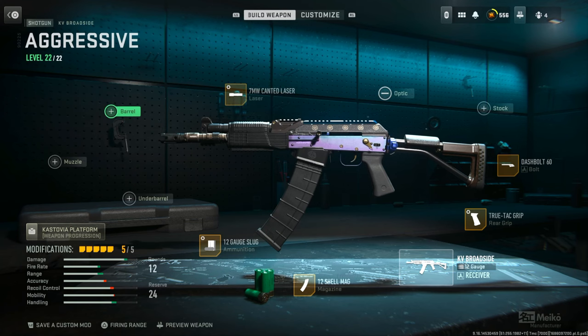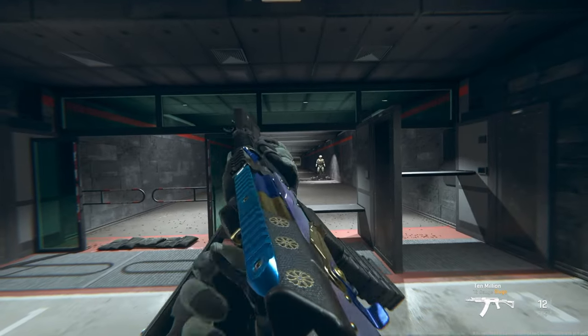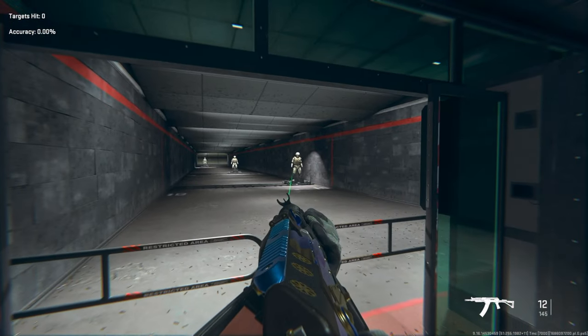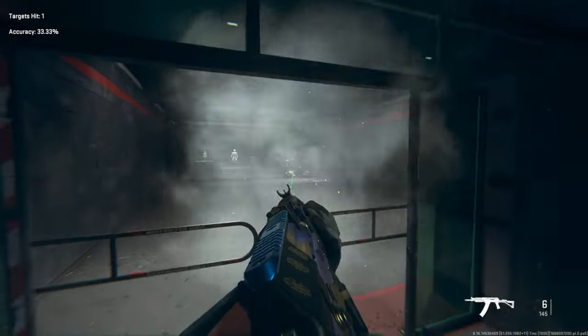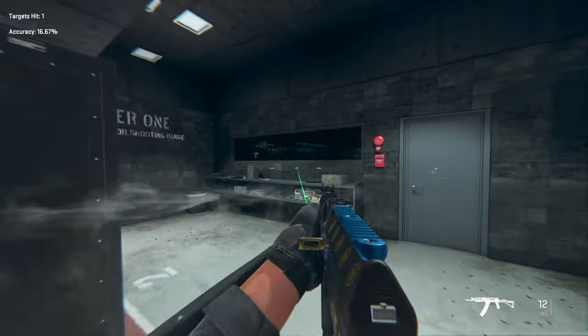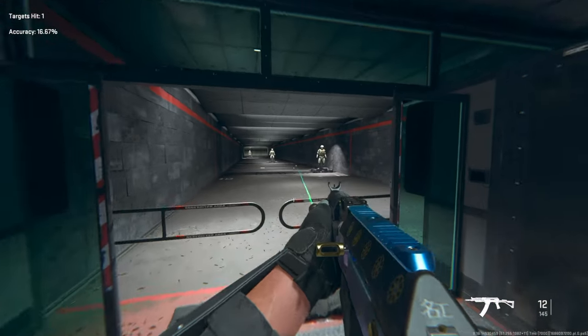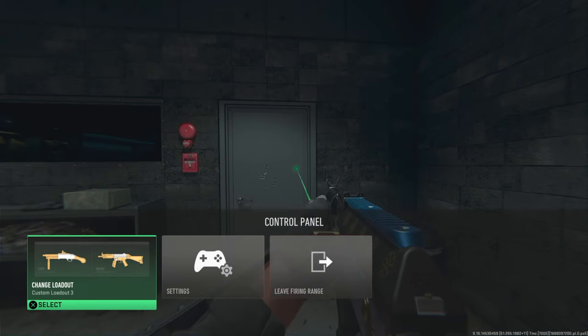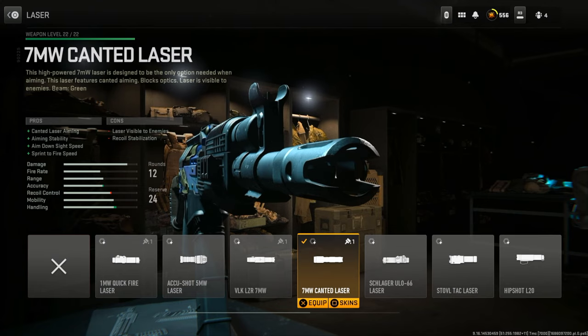Here is the new and improved slug build for the KV Broadside. The big thing to know is the 7 milliwatt canted laser — I swear by this now. I used to be a little unsure about it, but I really enjoy it. This gun has quite a bit of recoil, especially when you use the dash bolt for a better fire rate. With the canted laser you don't actually aim down sights, so it's much more manageable to control that recoil. You also get better aim-down-sight speed and sprint-to-fire speed.